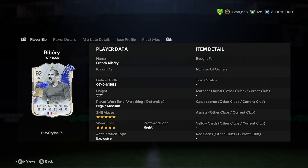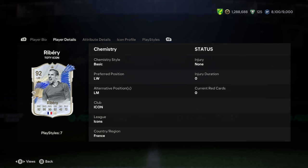Ribery is 5 foot 7, high/medium work rates, 5-star skills, 5-star weak foot, right footed, and explosive body type. So a very very nice start — those are pretty much the best you can get.